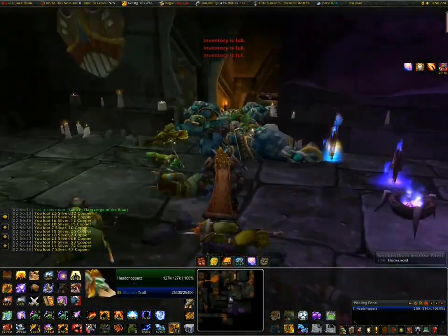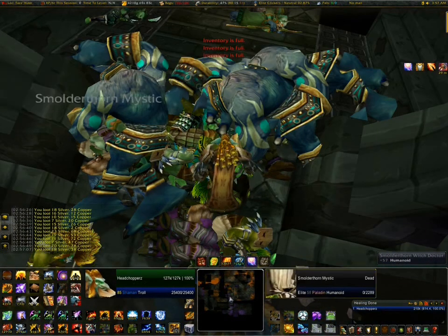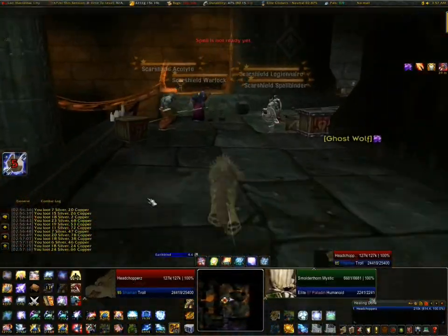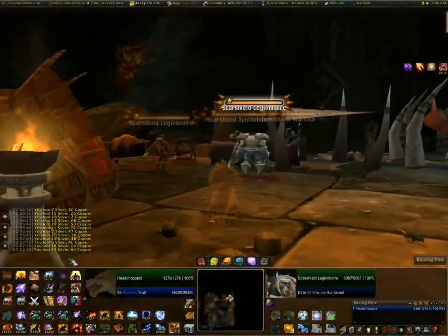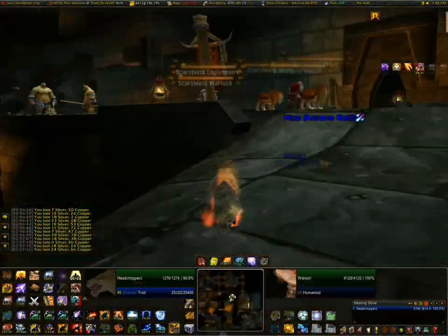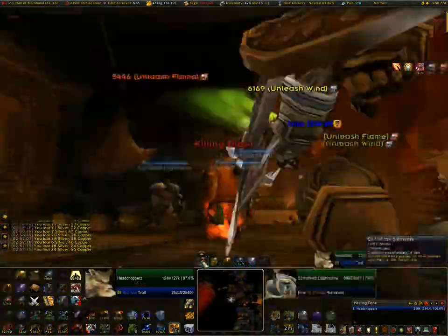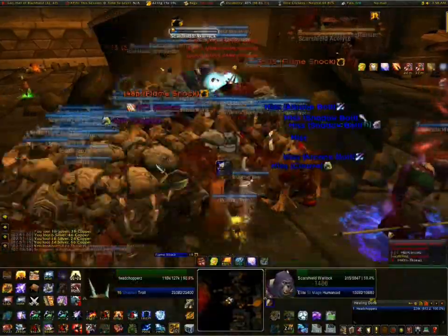You will also get a lot of transmog gear from this — there's a nice looking hunter rifle that drops from this boss if I remember right. Really though, the gold you get from Lower Blackrock Spire is very little; I wouldn't say you can make money here. I would only come here for XP, though Blackrock Depths would actually be better for XP and reputation. Probably the only reason to come to Lower Blackrock Spire is for the pets and for the achievement.